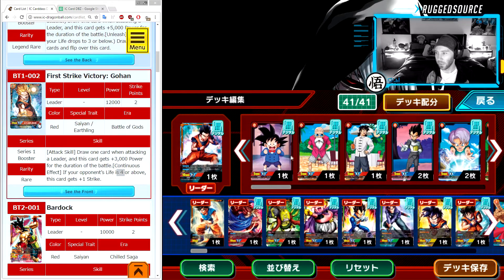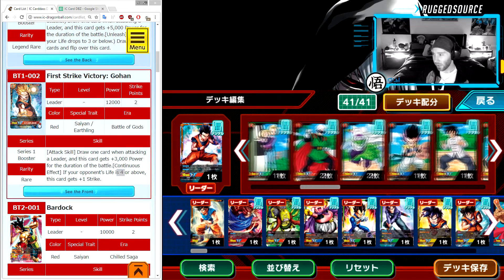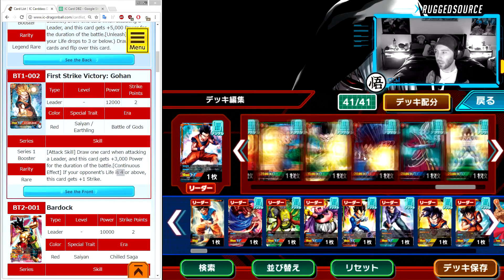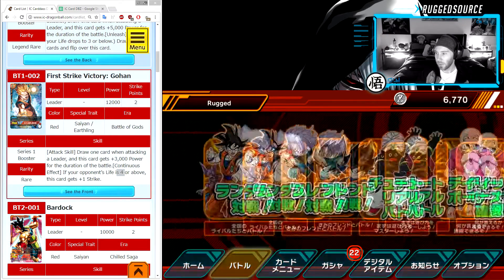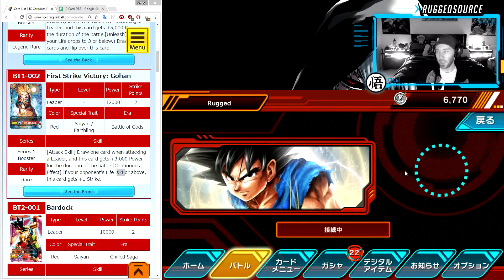I will be going over other leader cards and other decks in other videos, but we're using the Gohan-based deck here. The cards you get are very standard cards. It looks like there are no special effects in this deck — this deck is a straightforward play, basically having more power over your opponent. We're going to go ahead and play it: battle random, make sure we have the Gohan deck, and we're going to search.